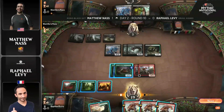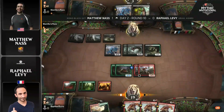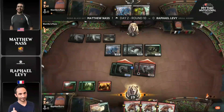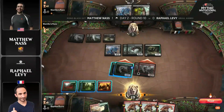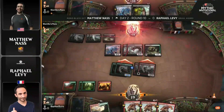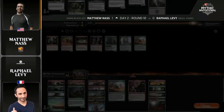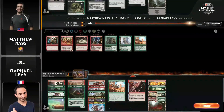This is post-sideboarding — game 2. So the potential for removal is there: the Grasp of Darkness in Nass's sideboard, though there's none in the main board for this deck. The Mono Black Gift deck is a sacrifice deck running the synergy between Gate to the Afterlife and God-Pharaoh's Gift, those two Amonkhet Remastered cards. They didn't even show up this game, and they didn't need to, because the game is over.